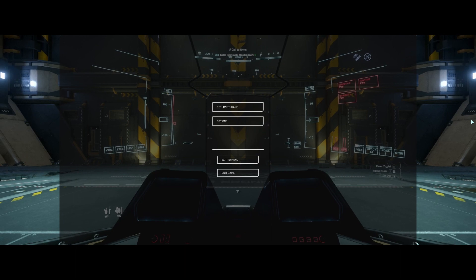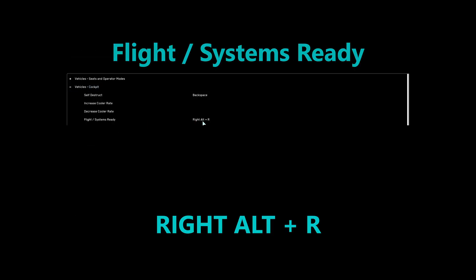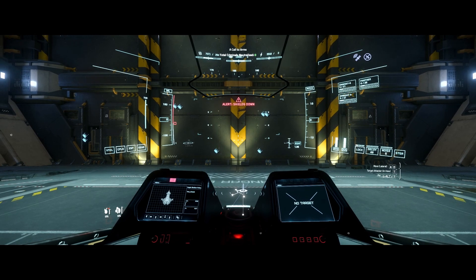Flight Ready has moved. It used to be R. Now it's Right Alt+R to power up all the systems on your ship or vehicle.